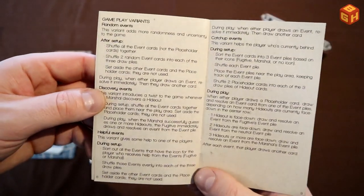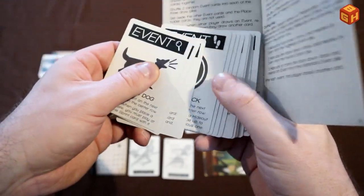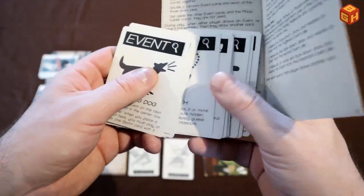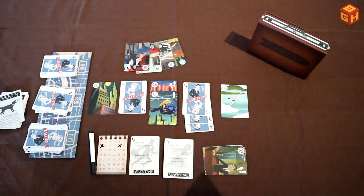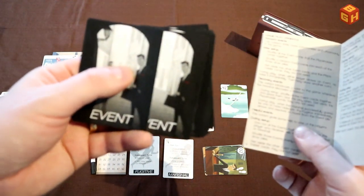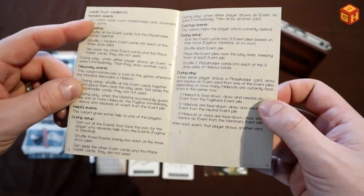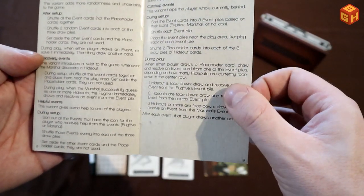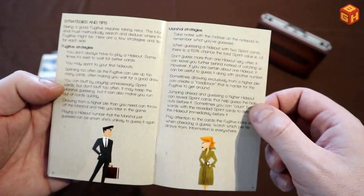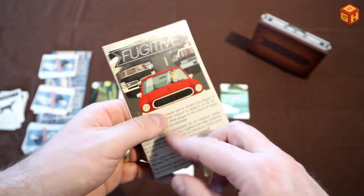The game also comes with a couple of variants. There are random event cards which either help the marshal, the fugitive, or the person who draws them, making the game a bit more random. Event placeholder cards get mixed in for certain variants, all explained in the booklet for advanced players. There are also strategy tips and hints for both the fugitive and the marshal, which are handy to read through.